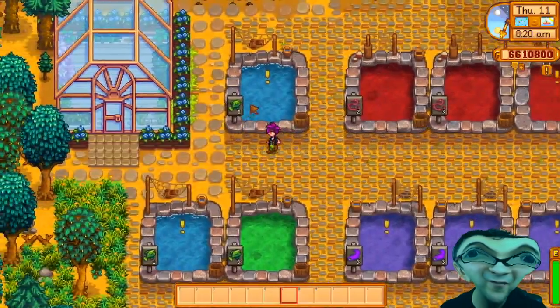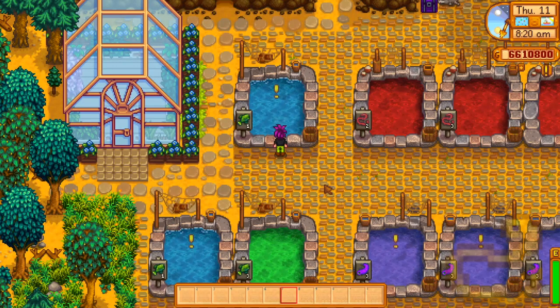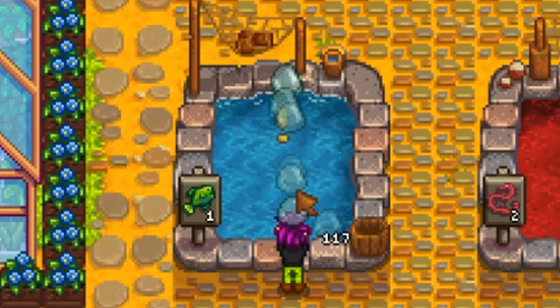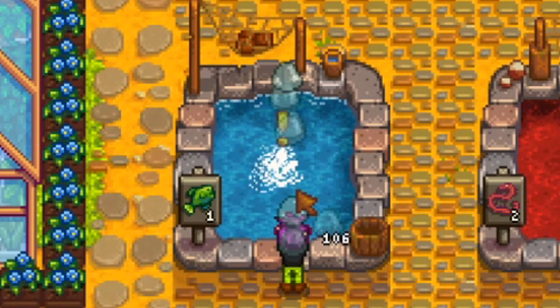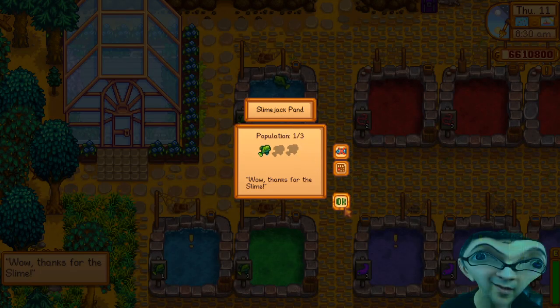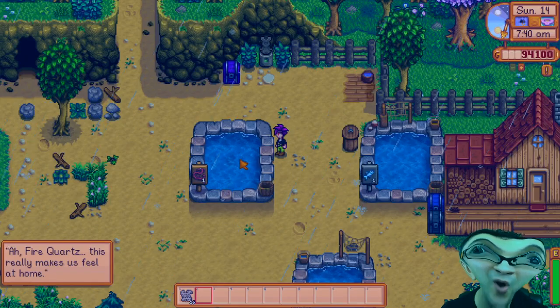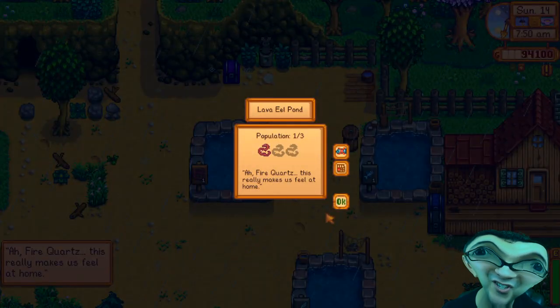Now once in a while us fish need something to make us eel more at home. If you see an exclamation point floating above our pond, that means you've got work to do. You're on the hook now to bring us some special items, but once you do we'll have the space for even more fish in the pond.